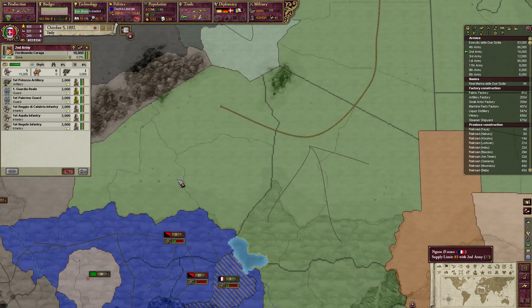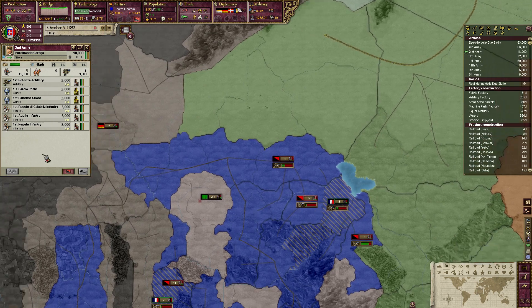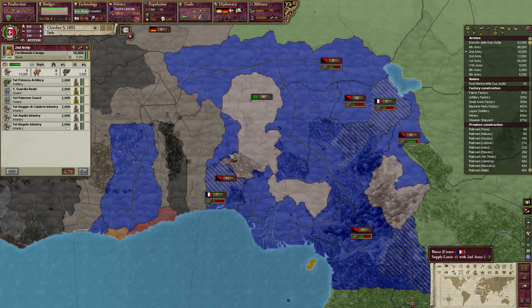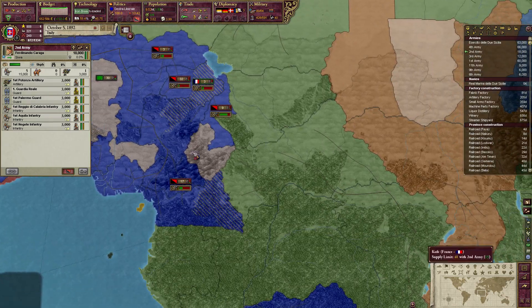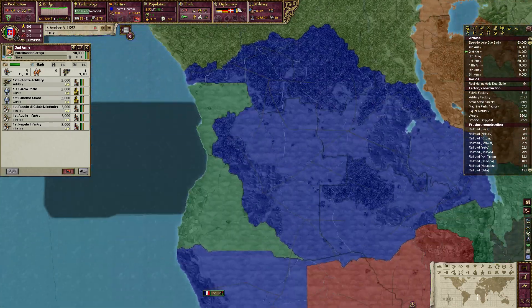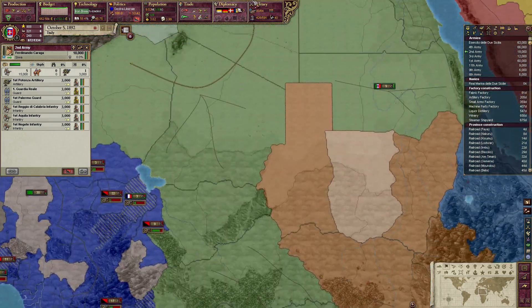We have units moving down towards Madama, so we can get started here on this German territory. The French are a little bit problematic with rebels down here right now. Hopefully they can sort that out pretty quickly.